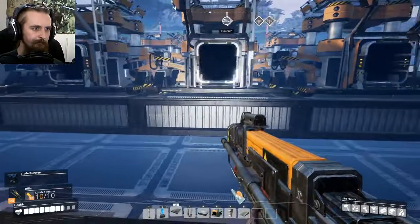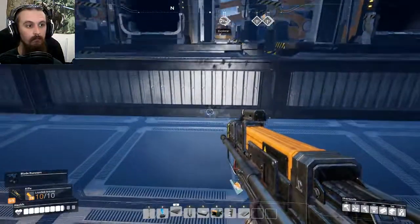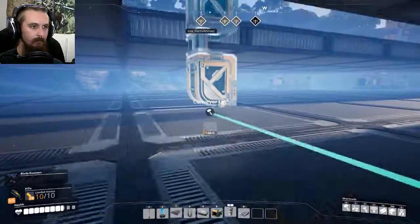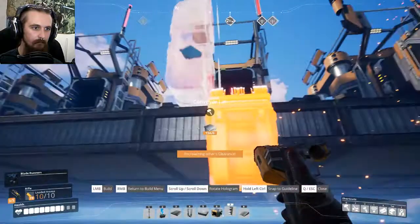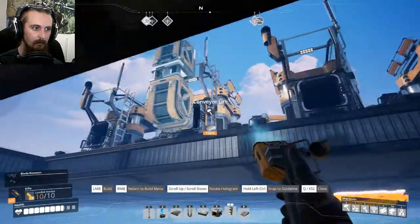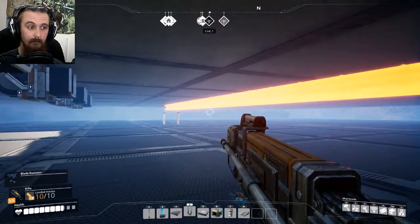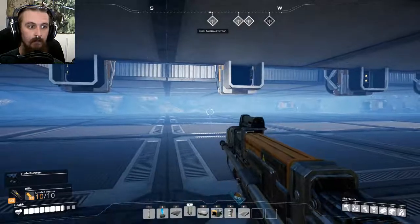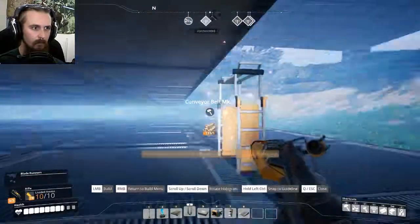Now I've got all the outputs sorted, I've got to think about my inputs. I'm thinking that just a single bus line underground is going to be the easier of the options. It's going to be less desirable - I'd like to try and get it as perfectly balanced as possible, but I don't think I'm going to. So I'm just going to set up conveyor lifts and bring a line straight down the centre, then just split off and go from there. Balancing this is going to be an absolute bitch and I don't have the time or the energy for that.